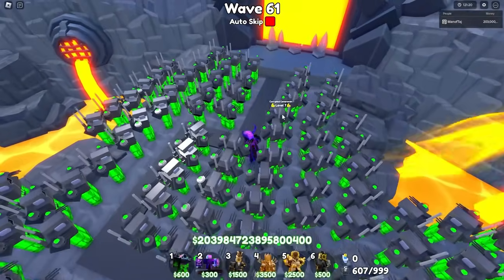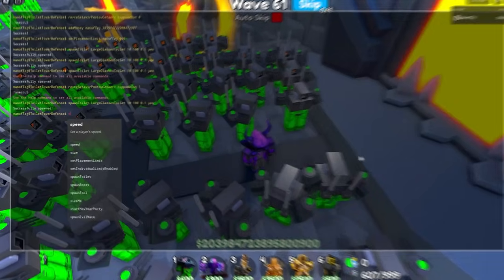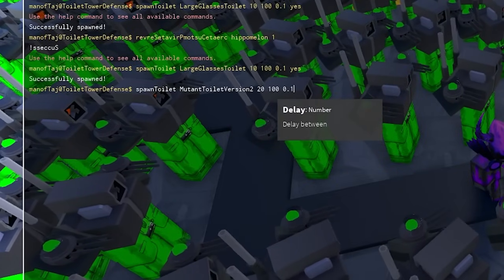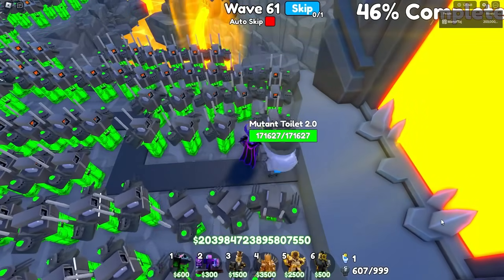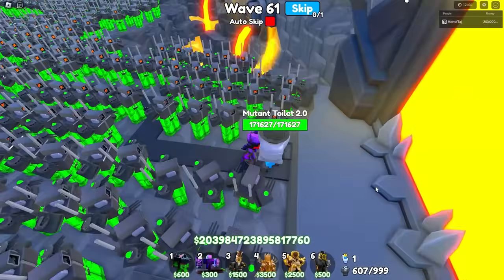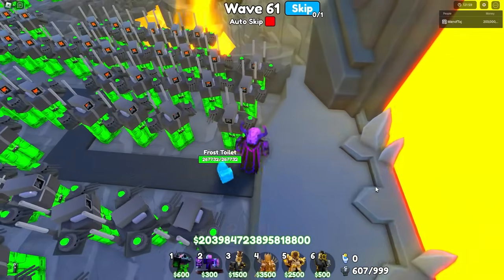Next up we have the wave 20 boss, which is the Mutant Toilet 2.0. Spawn toilet, Mutant Toilet version 2, wave 20 health, 100 of them, 0.1 delay. Just like the last time, we're literally instantly shredding through them with no problem whatsoever. They literally stand no chance against us, and we already got all a hundred.